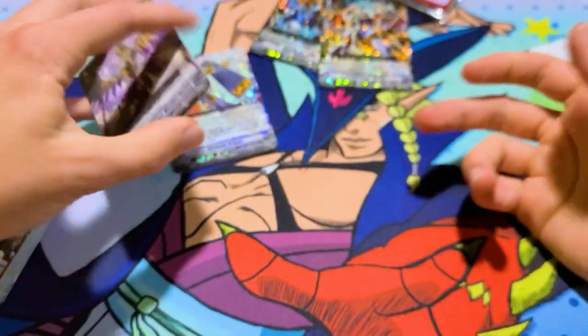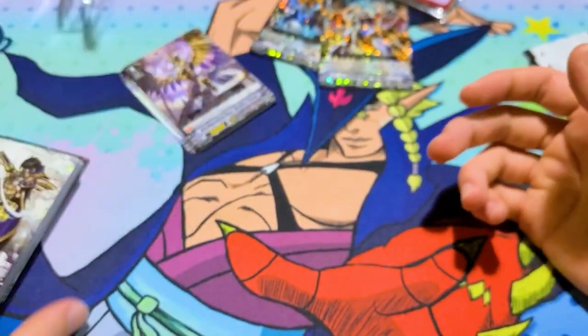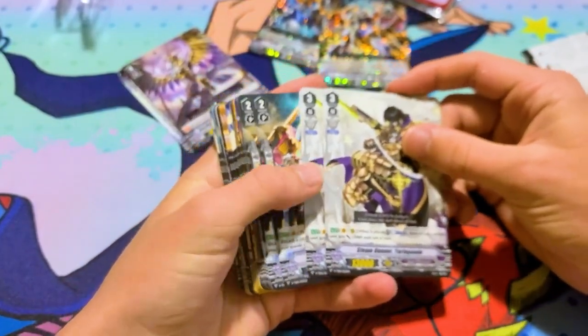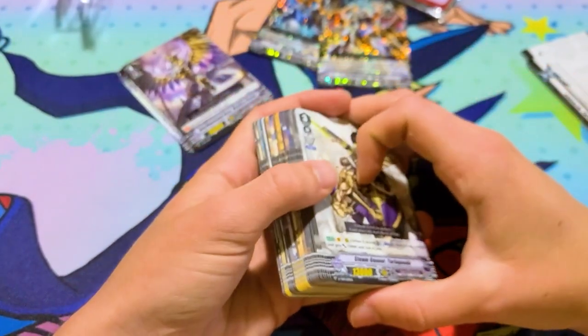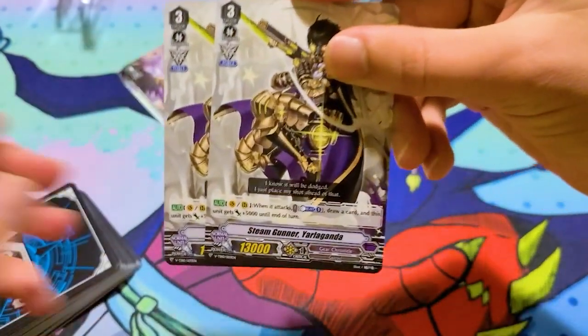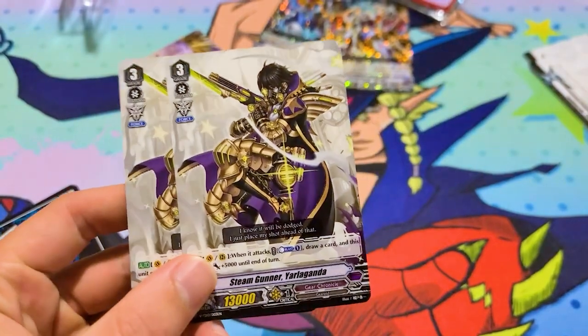Right now there's just Metallica Phoenix, but you know you have Next Stage. I think that's like all you run — I saw a deck profile running like three or four Next Stage and one Metallica. So this has fewer grade threes in it just because there are grade fours also. So we got two Steam Gunner Yarlaganda.